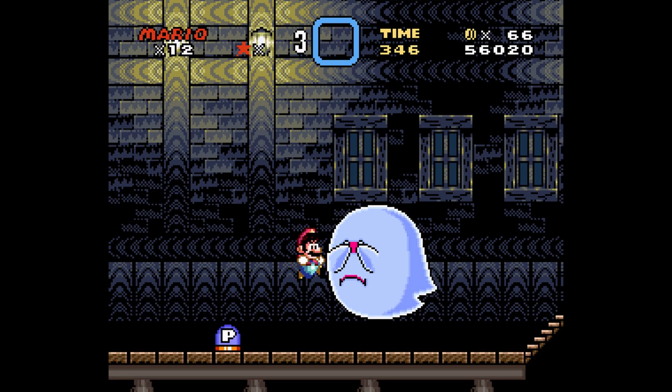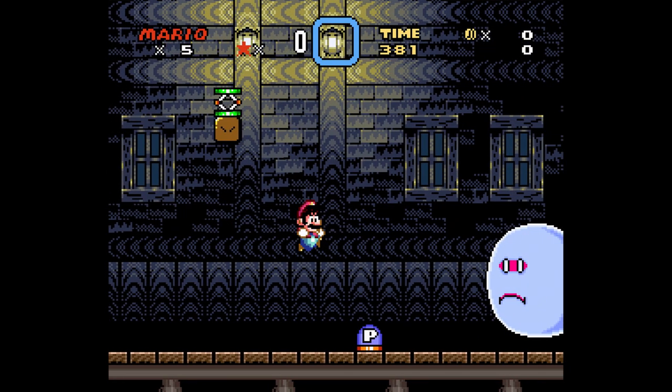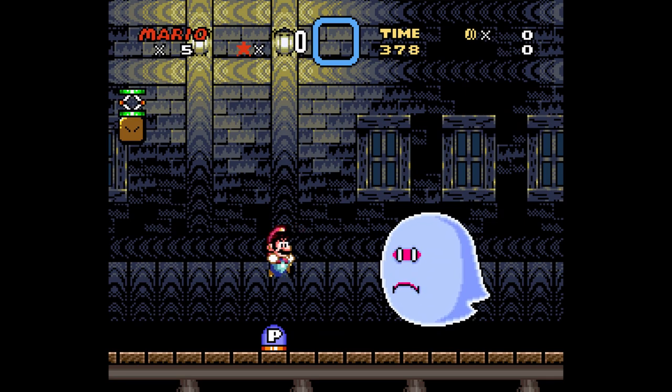This game does use layers, but unfortunately if a sprite is on a sprite, removing the sprite layer is only going to remove all the sprites. But thanks to Lux over at smwcentral.net, he was able to remove the hands off of the big Boo, and so now you can see his eyes without any obstruction whatsoever.